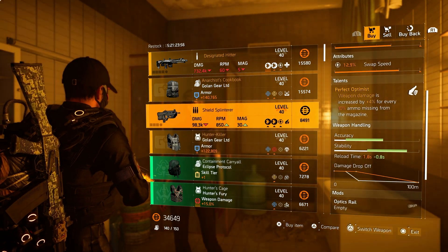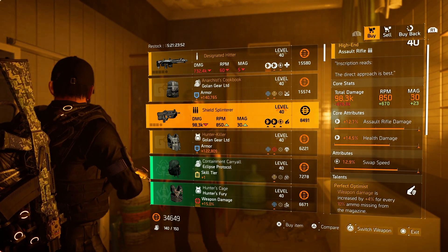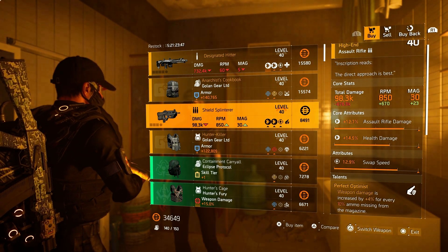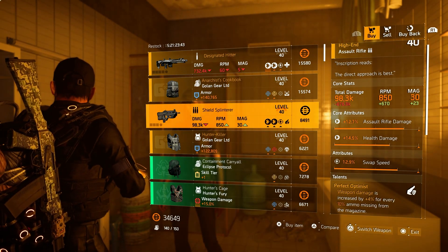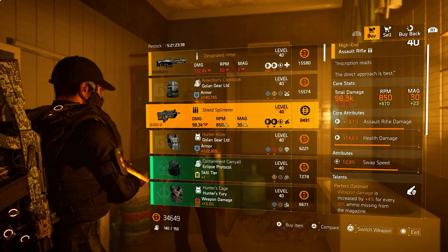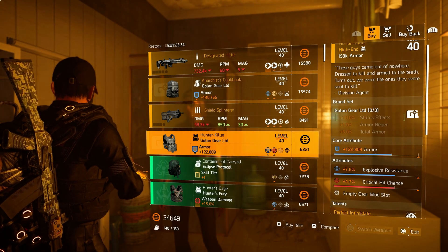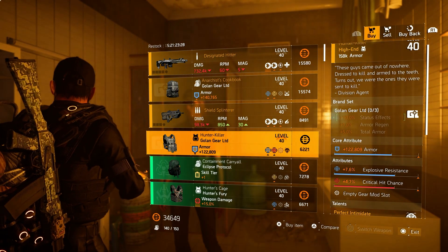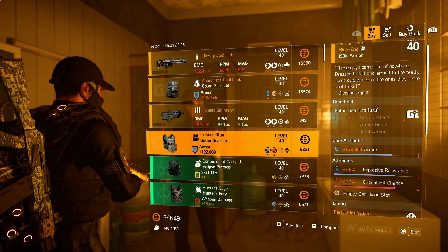If you don't see the Hunter Killer or the Shield Splinter, that means you need to take out all the hunters the game has to offer. For the Shield Splinter, take out all the year one hunters — they will drop 8 keys for you. Open up a box in the White House and after that your Shield Splinter will be for sale every week at Cassie Mendoza. Same for the Hunter Killer but take out all the year two hunters. They will drop 8 keys as well — open up a box in Haven and after that you can pick up the Hunter Killer every week at Cassie Mendoza.